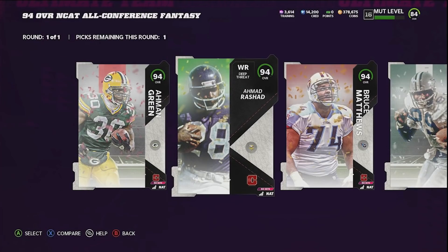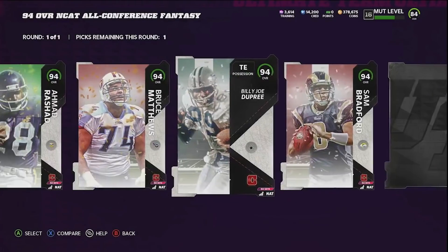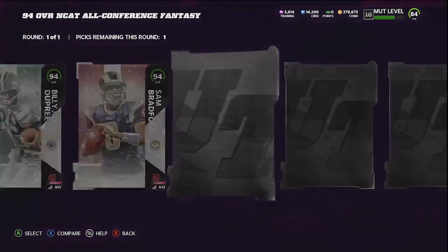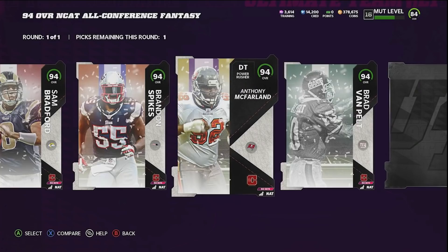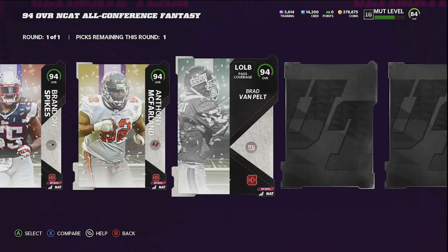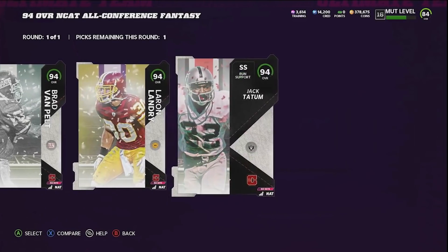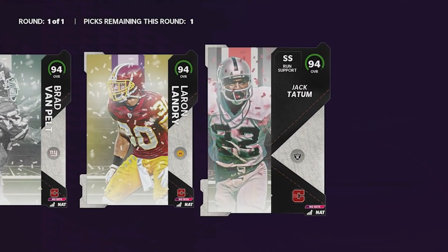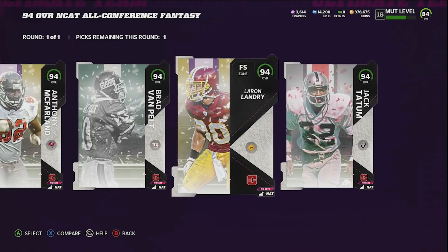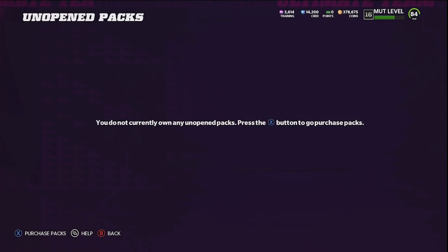Going into the 94 end-cat Campus Hero, I was planning on taking a wide receiver until I got Naji Harris. We already have a tight end, don't need Sam Bradford, and I don't really use middle linebackers much. It comes down to Jack Tatum and Landry McFarlane. We already have Leonard Floyd so we don't need another D-tackle. We're going to take Jack Tatum at strong safety.